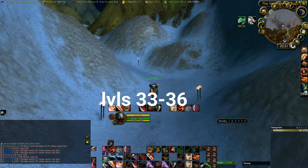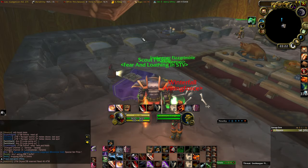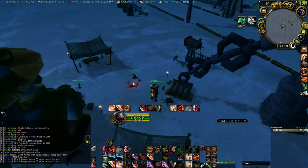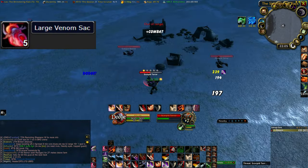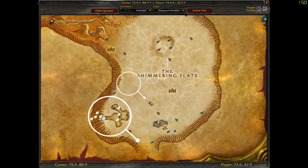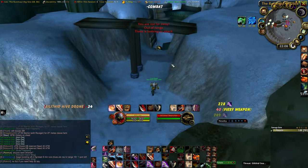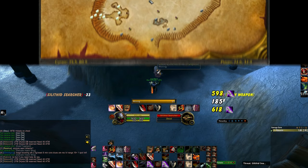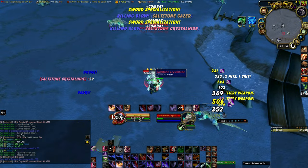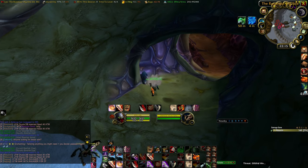From levels 33 to 36, make your way to Gadgetzan in Tanaris. Remember to pick up the flight path and set your Hearthstone. Then go back to the Shimmering Flats — I suggest you pick up and complete all the quests here that are local to this area. After that, start grinding on the Scorpids and Insects. Make sure you also mine all the Mithril that spawns here. The Scorpids drop Large Venom Sac and the Insects along with the Basilisks drop valuable Grey items. As you increase in level, switch to the Basilisks once you can kill them at a reasonable pace, but keep checking back at the cave every half an hour to mine all the Mithril.